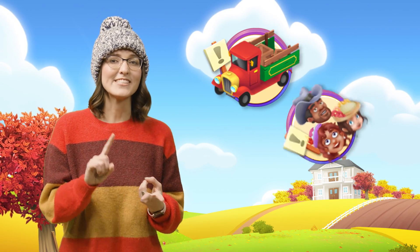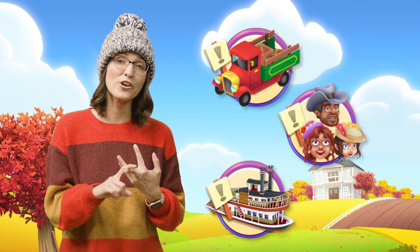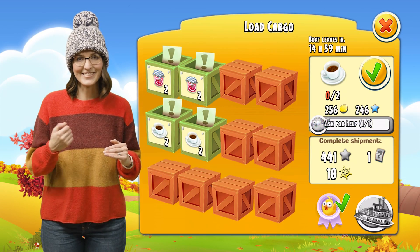Extra Truck Helps, Extra Town Helps, Extra Boat Helps. When requesting help on your truck, your town, or your boats, you can request help on one extra item. These three perks last until the Farm Pass season ends.